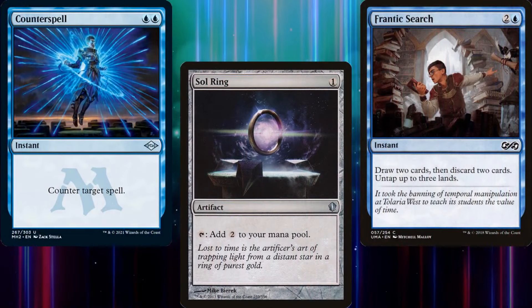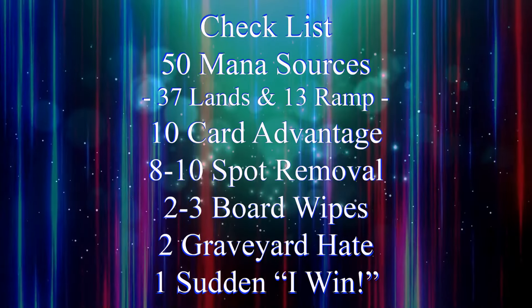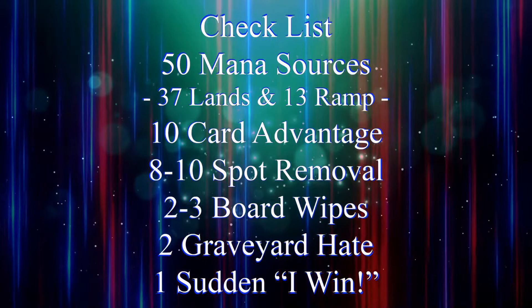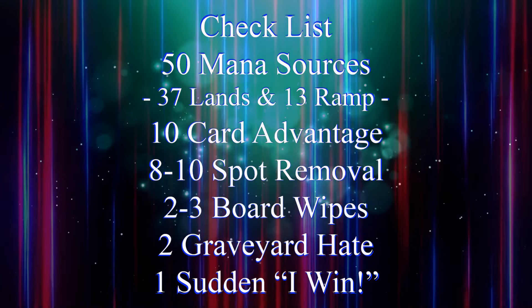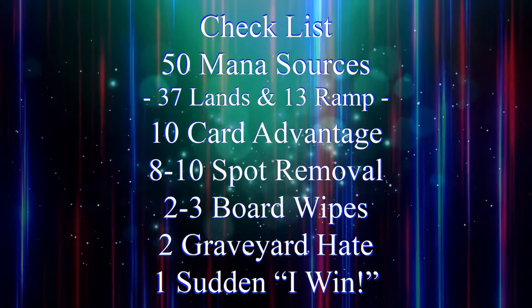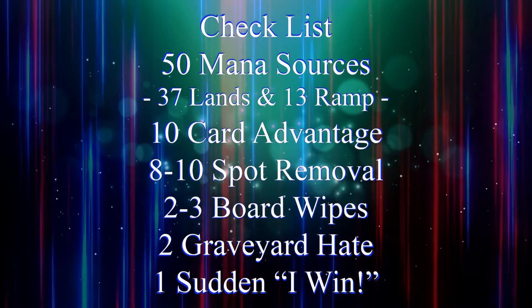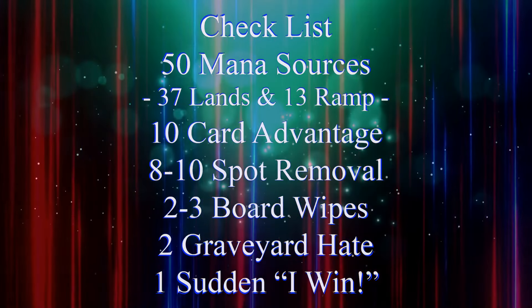In order to build a functional commander deck, you need lots of different pieces, which is why I try to rely on my handy-dandy checklist: 50 mana sources, usually split between 37 lands and 13 pieces of ramp; 10 pieces of card advantage; 8 to 10 pieces of spot removal; 2 to 3 board wipes; 2 pieces of graveyard hate; and 1 Sudden I Win card.